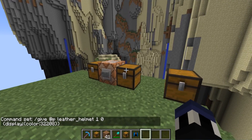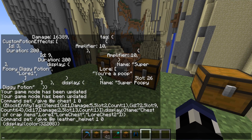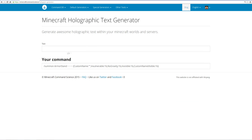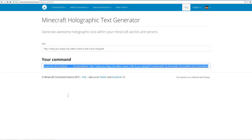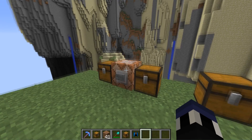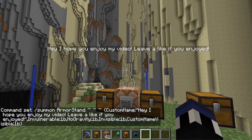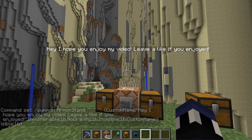The very last thing is the holographic text generator. It's not complicated, but if you're typing it out manually it can be a bit frustrating. You type the text you want to display on screen — something like 'Hey, I hope you enjoy my video. Leave a like if you enjoyed.' Then you summon an armor stand with that text. It won't show the armor stand itself — it'll just display as holographic floating text. And that's it! My name is Antronome and I bid you all farewell. Thanks so much for watching.